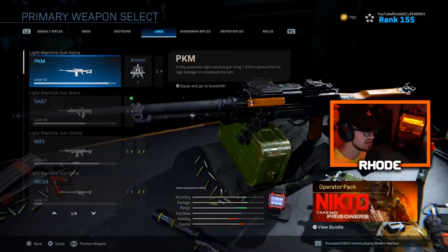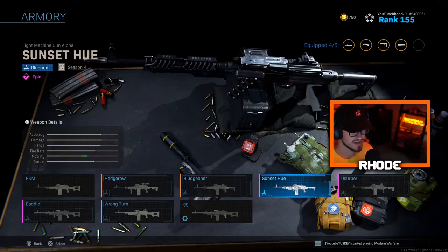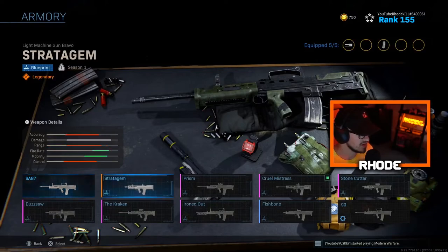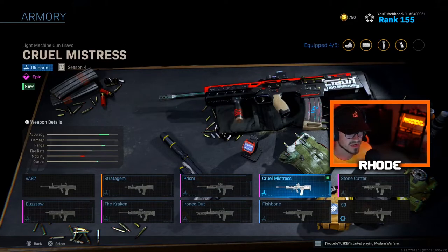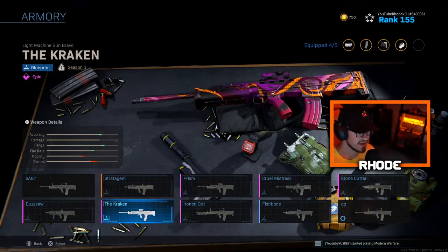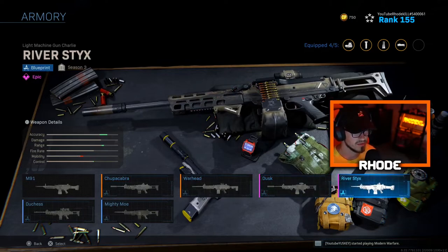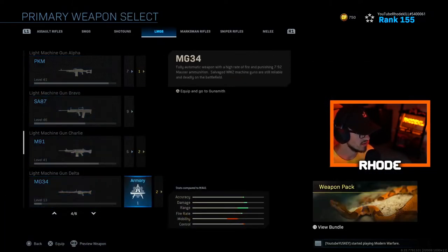LMGs — PKM: Hedgerow, Bludgeoner, Sunset Hue, Usurper, Wrong Turn, and the Baddie. SA87 — I have a new one I haven't opened yet — Stratagem, Prism — that's clean — Cruel Mistress, Stonecutter, Fish Bone which I like a lot, Ironed Out, the Kraken — clean — and Buzzsaw. M91 — Chupacabra, Warhead, Dusk, River Sticks, Duchess, and Mighty Mo which you can find in Warzone.